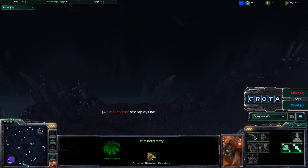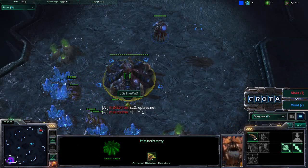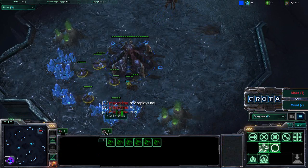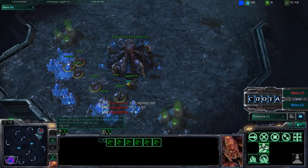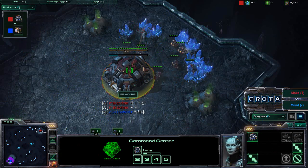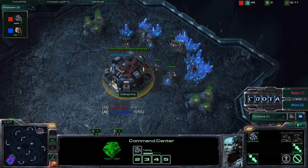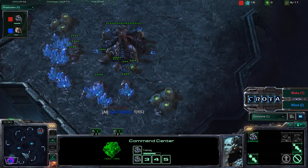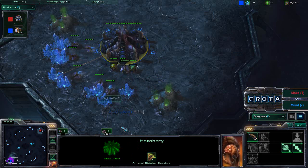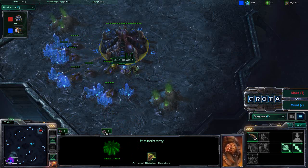Hello everyone, this is Credit giving you a shoutcast between Maka Prime and OGS The Wind here on Xel'Naga Caverns. It looks like the drones were just a little bit late. Maka Prime opening up with a GG, so let's get this game started. Maka Prime starting on the north side of the map as the red Terran player, meanwhile OGS The Wind spawning on the south side of the map as the blue Zerg.